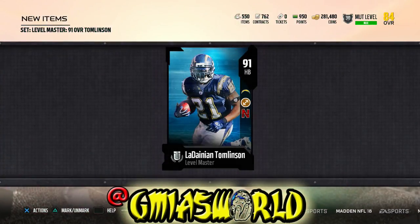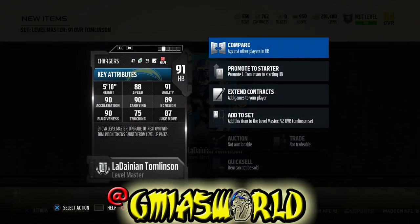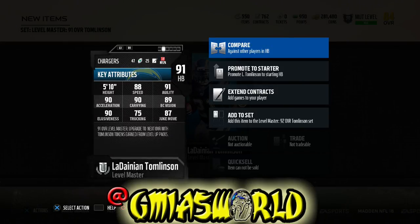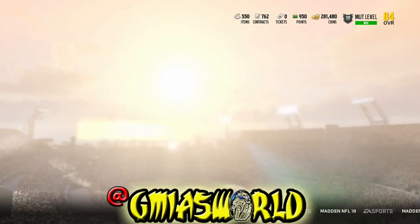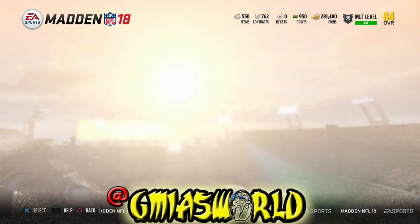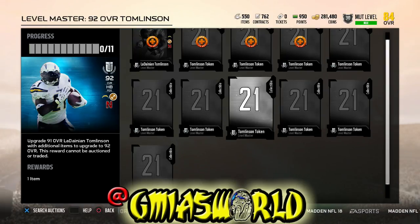So now we got the never stumble again ability. We got the same chemistry. Let's check his speed — 88 speed. Maybe he was an 87 before; I know he ends up as an 89. But look at his carry and look at his acceleration. Elusiveness — you're not tackling this guy in the open field. I was thinking about getting Bo Jackson, but I realized that LaDainian Tomlinson is what it's all about this year as far as elusiveness with the backs, even though the patch may have changed it up a little bit.